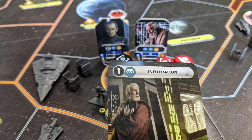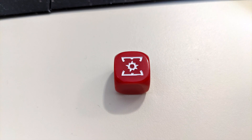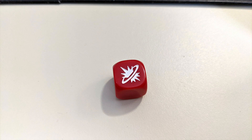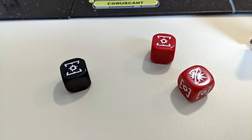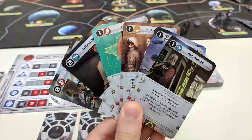Both players roll a number of dice equal to the number of skill icons matching the mission's requirement across their leaders present in that system. One symbol represents one success, and another represents two. If the opposing player rolls an equal number or more successes than their opponent, they successfully abort the mission, canceling the card's effects. Otherwise, the mission is carried out.